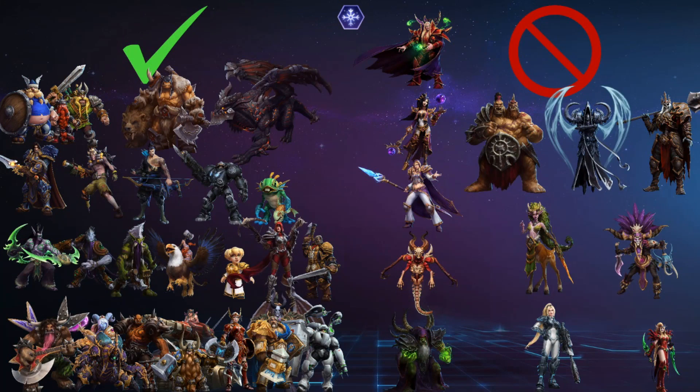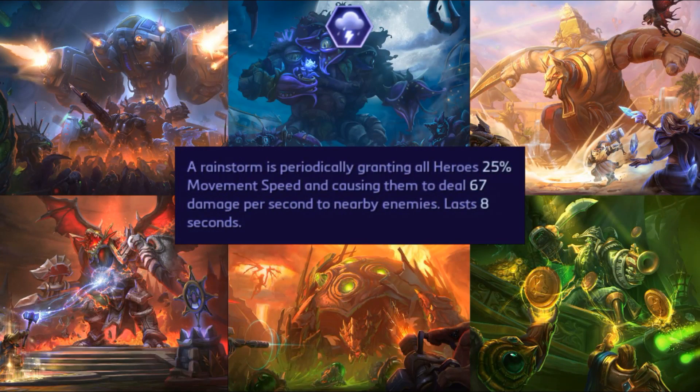What about our sneaky characters like Nova and Valeera, who want to get a really quick pick but an enemy has bonus health on them? Our rainstorm is the most extreme of these and is going to have the most particulars to it. It's also the most scary of them all for those of you who are worried about the randomness of the effect.